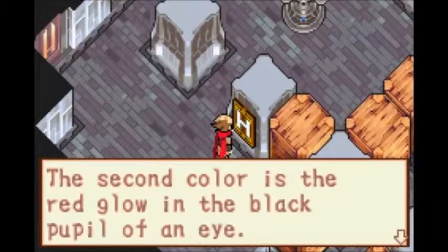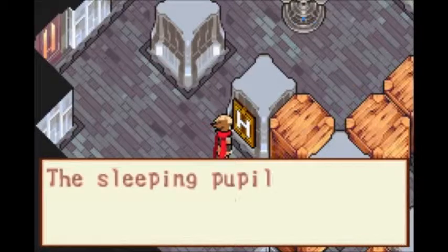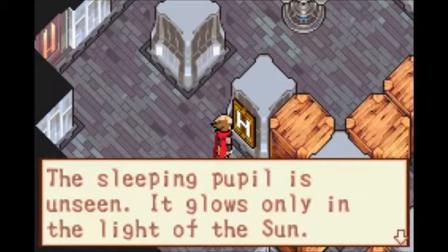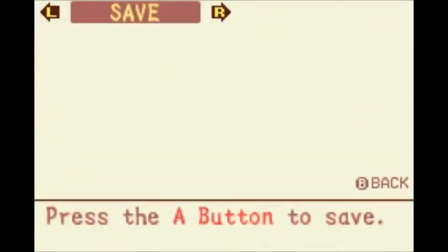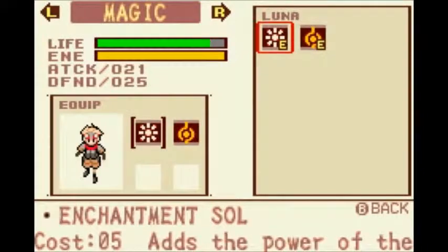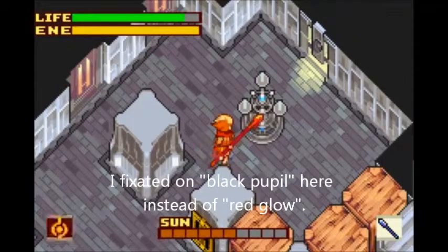Boxes! Red glow in the black pupil of an eye. Where many chairs are aligned, the pupil will sleep. Sleeping pupil is unseen. Glows only in the light of the sun. But I got something red in the place with all the chairs, right? So there's also something black in that room. But let's light this over here.